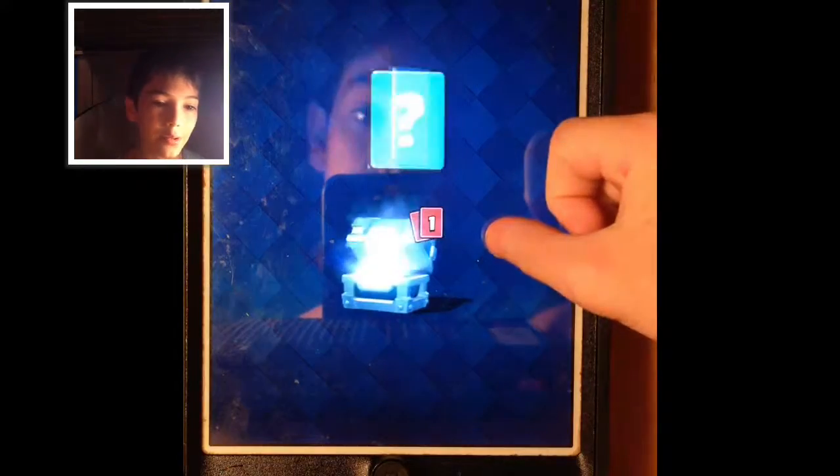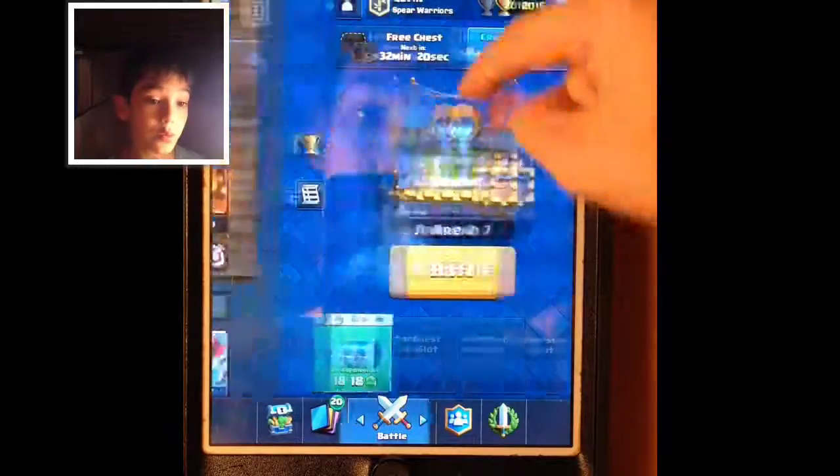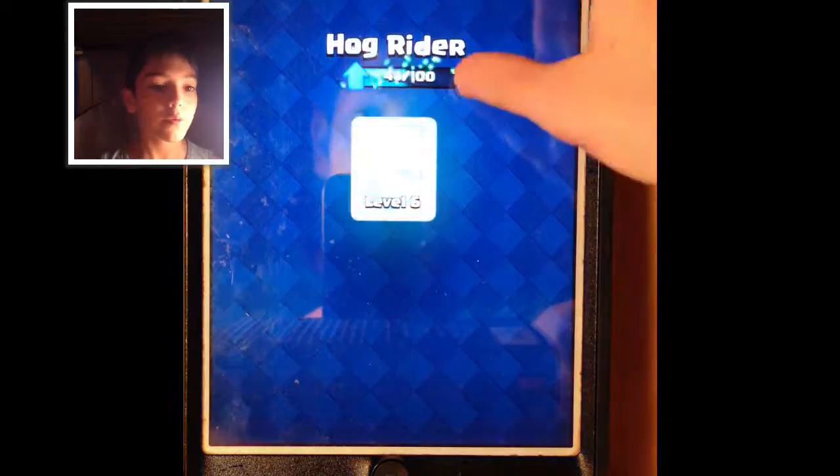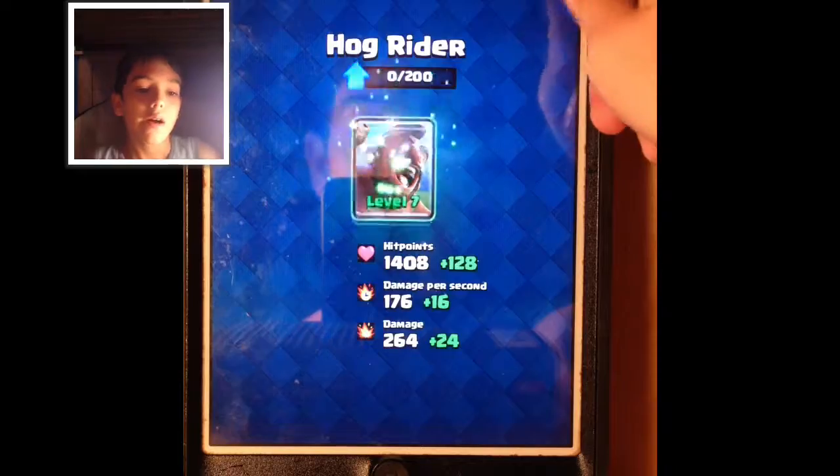Okay, we got gold, zap, and then more royal giants, which is good, and we can upgrade our hog rider. That's good. The magical chest, I'm not that impressed with.